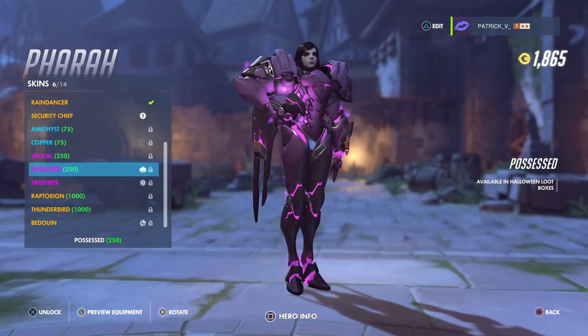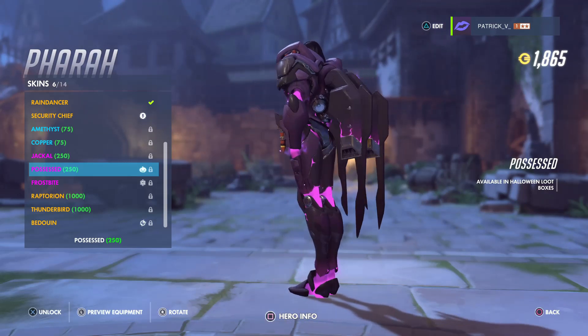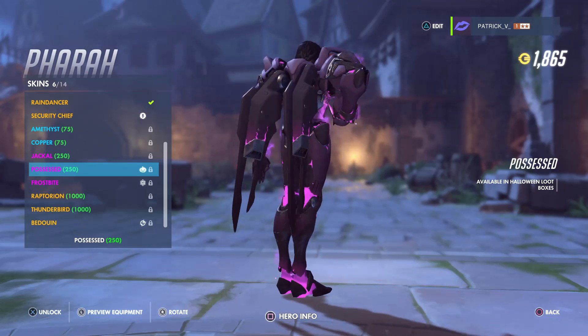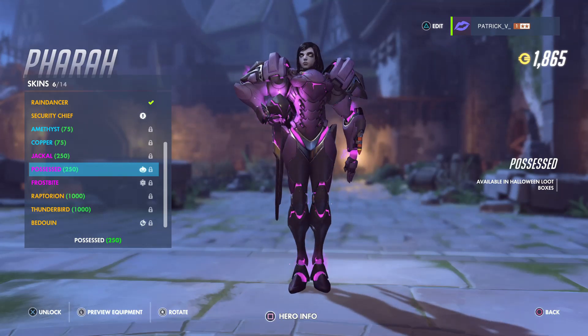The next one is for Pharah, it's called Possessed. It's 250 coins. This one looks sick — I might even buy this one with the purple glow. That's really really sick. Awesome one.